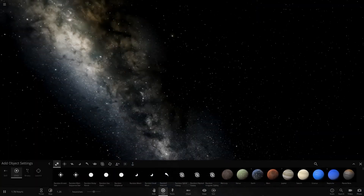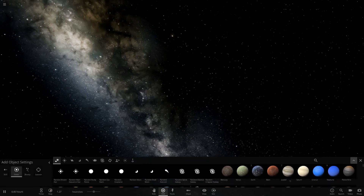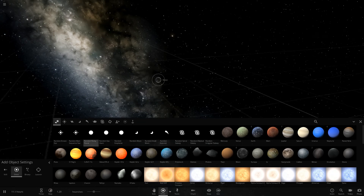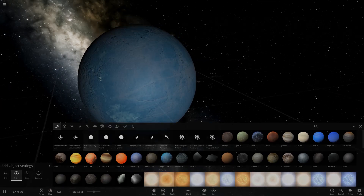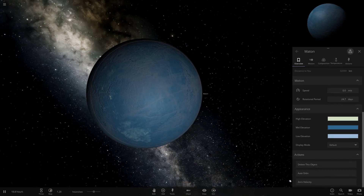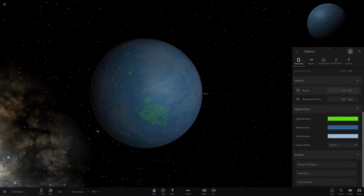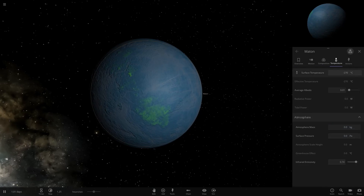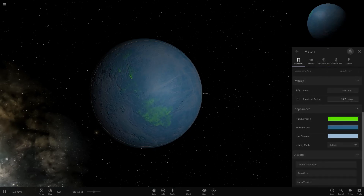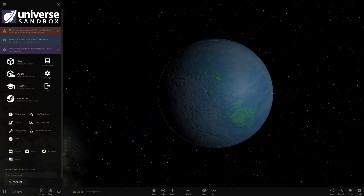A few other things to note: menu speed is nice. Customization-wise, at this point you still couldn't do anything beyond surface colors — no atmosphere customization, nothing else. The interface may have had a small change but it's still this version. So the only customization available was still surface colors.